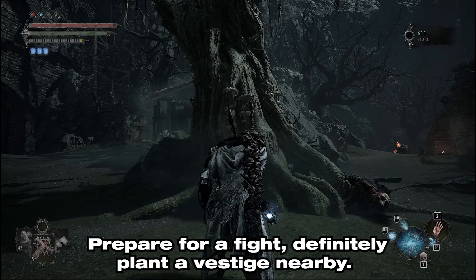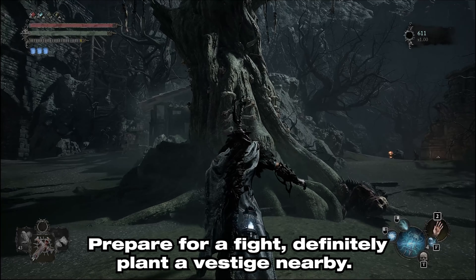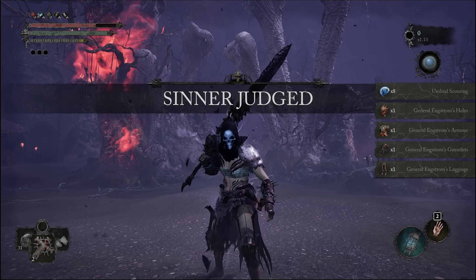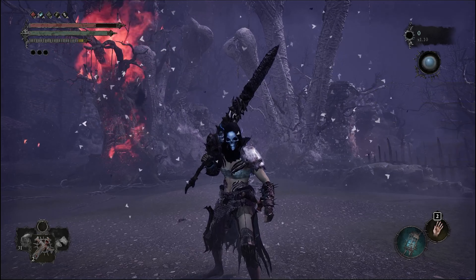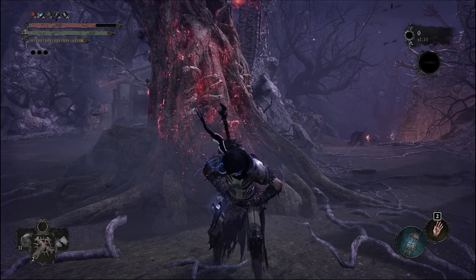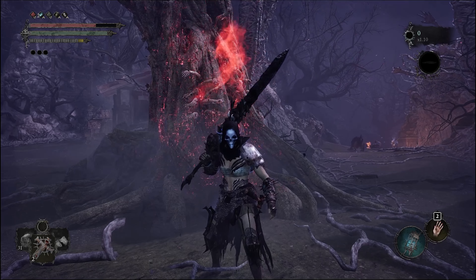Finally, head back to where the tree is and make sure you plant a Vestige seed nearby just in case, and prepare for a fight. When you're ready, use the Crimson Ritual Favor gesture at the tree and upon defeating the boss, be sure to use the laughter gesture as well at the tree for his weapons.